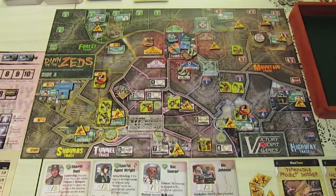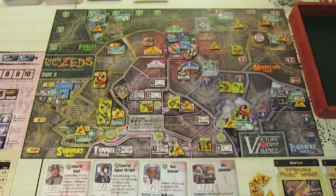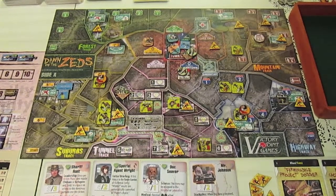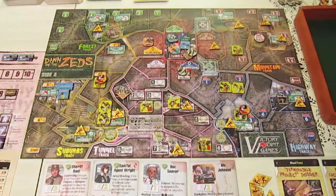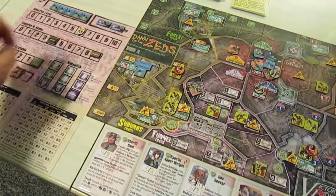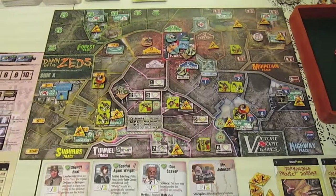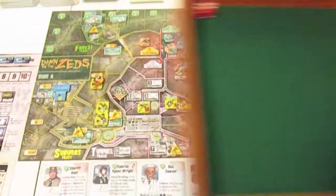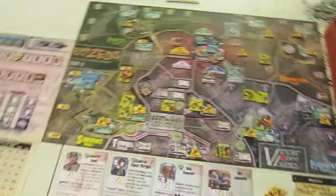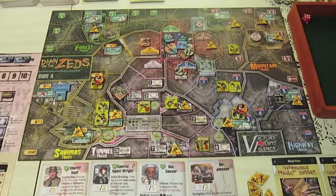We have three actions to take. For the first action, the security guards do some scavenging for ammo — they roll a five, which is good for one ammunition, bringing us to four. For the second scavenge they roll a six, which gives two more ammunition. All of a sudden we're up to six ammunition — really good for us.